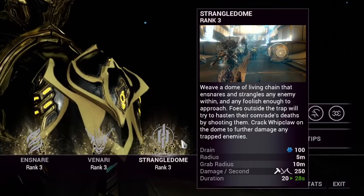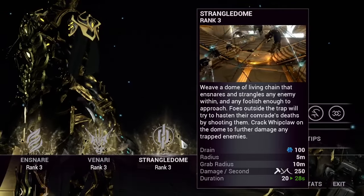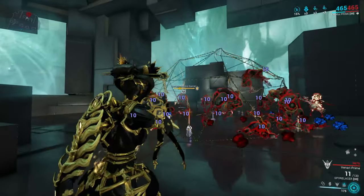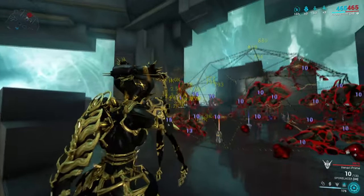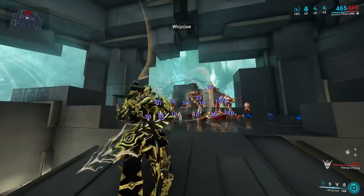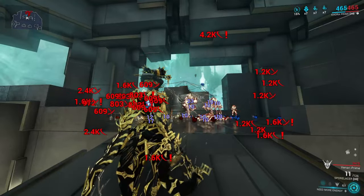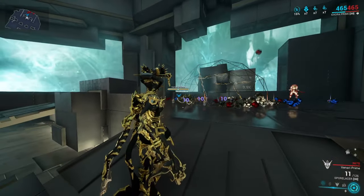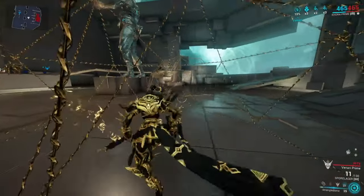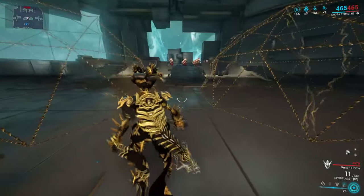Khora's fourth ability is Strangledome. Khora can cast this ability in two different positions, which weaves a dome of living chains and snares enemies who come close to it, inflicting damage over time. Enemies not caught by the dome will try to shoot and kill the enemies caught inside, making this great as a distraction tool and taunting enemies off you. All entangled enemies receive a 200% increase for all damage from weapons and abilities — except Khora's Whip Claw, which deals its usual amount. However, Whip Claw inflicts 50% of its damage dealt to all other enemies caught within the dome, encouraging you to cast the dome, entangle enemies, then crack away at one target to spread damage across all others caught inside.